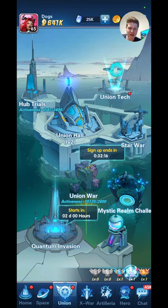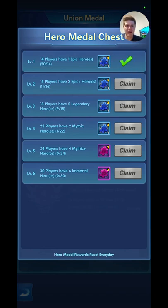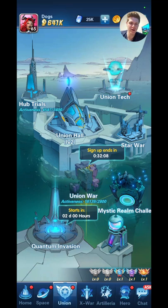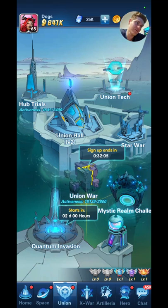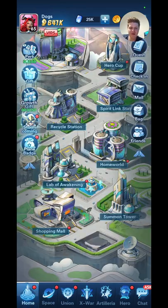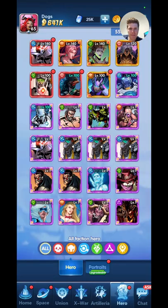Also in your Union, don't forget to click these things down here and get your free rewards. That depends on what union you're in — try to get into a really strong union; you just get more rewards by being active. Apart from that, just level up your heroes, awaken them, and you'll eventually get through. I'll have to make a separate video with in-depth guides on each hero as there's a lot going on. Don't stress too much early — you'll get there.